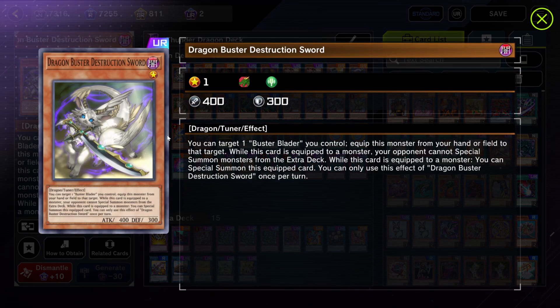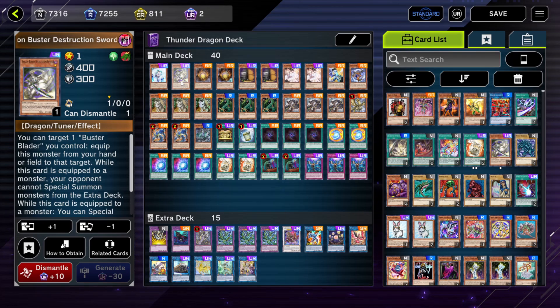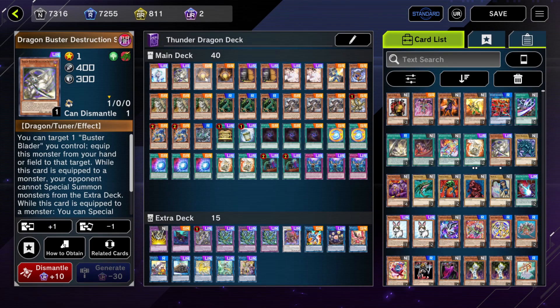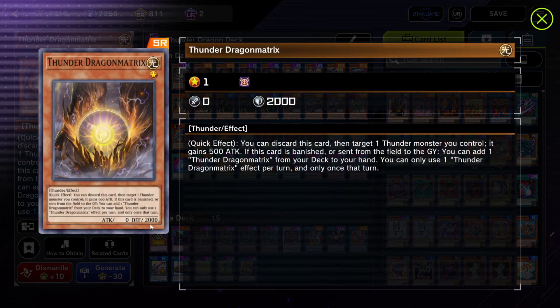Dragon Buster Destruction Sword — I think this card is busted. Using Union Carrier, you're actually able to equip this onto one of your Dark Monsters, and while this card is equipped to a monster, your opponent cannot special summon monsters from the extra deck. That is not fun for your opponent, and getting that up is pretty close to just winning, especially with hand traps.